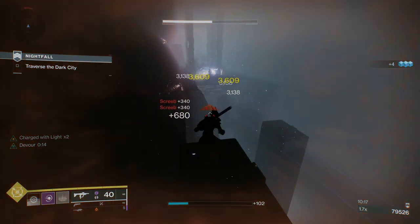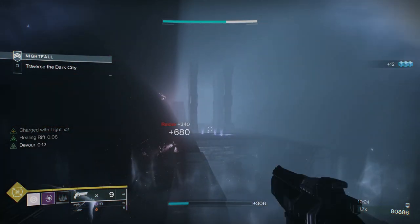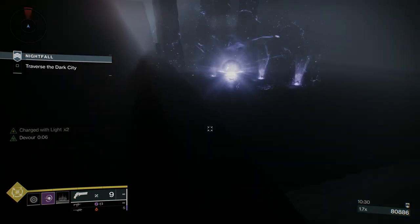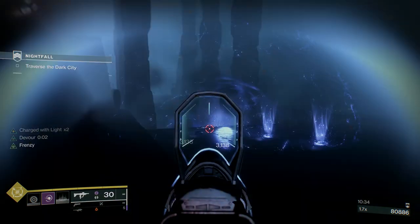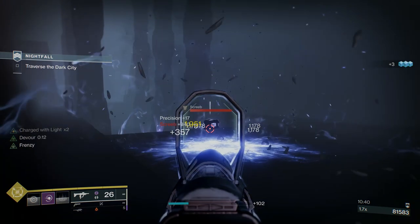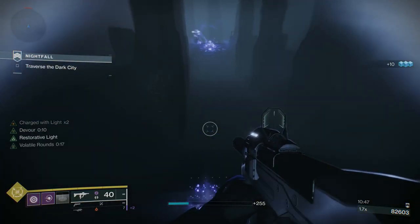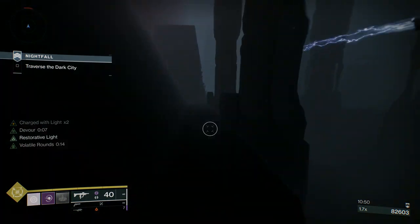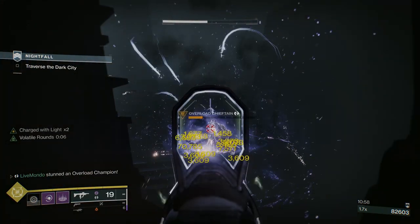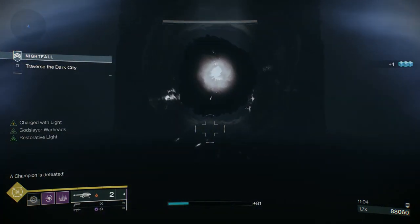I'm going to put a grenade down because they're doing Void damage, and without the well it's tricky. I'll push up — I know there's more Screebs dropping down in here. If you want to check what's still on the map, pull up your ghost and look at the map to see what's in front of you. There's another Overload here — this is what I'm talking about with the grenade thing, putting it close to the tether between the boss and the add, so the grenade takes the tether and then goes to work on the add.